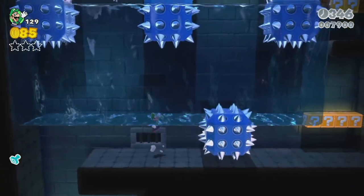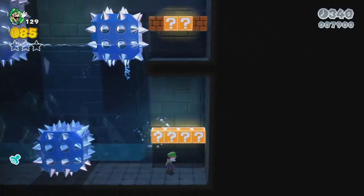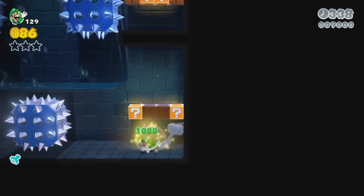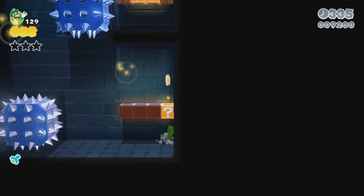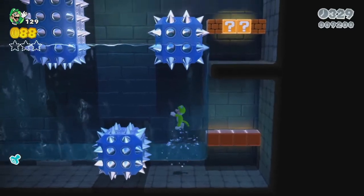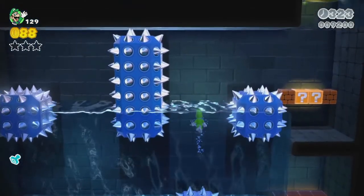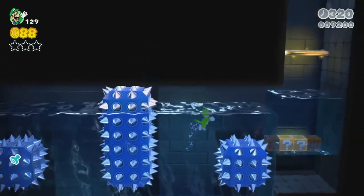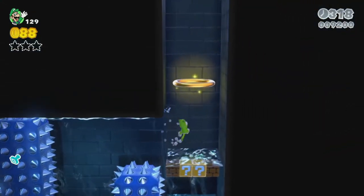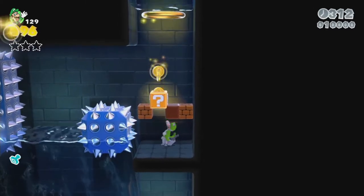Because we don't have any power-ups we may have to do this level the intended way in terms of getting the flagpole. Oh — not anymore, because we just found our catsuit again. If I were to speedrun this game, knowing where the backup catsuits are is definitely important. Obviously if you're doing the level quickly, you'd want to keep the catsuit the entire time if you can.